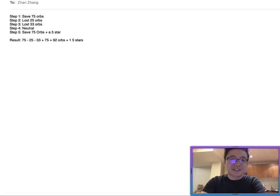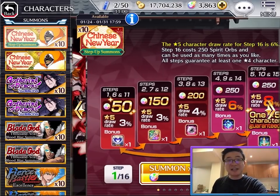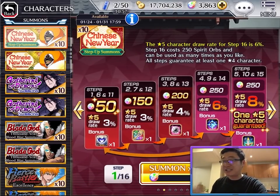Sorry guys, I just got a phone call — Chinese New Year, people start sending greeting messages. Let's get back to the topic. If you have 900 orbs, because Step 1 through Step 5 will cost you 900 orbs, definitely go with multi. But if you don't have 900 orbs, or you don't feel like spending 900 orbs, stick with single. The best deal if you want to maximize value from this step-up is to do Steps 1 through 6, which will cost you 950 orbs — that maximizes the benefit on this banner.